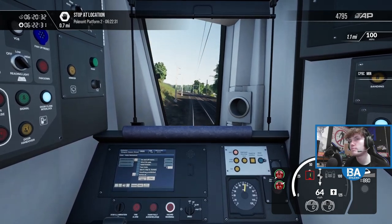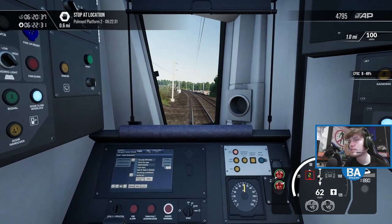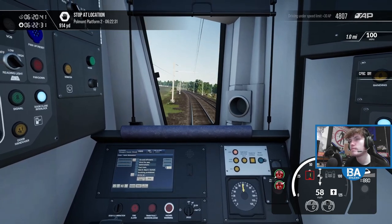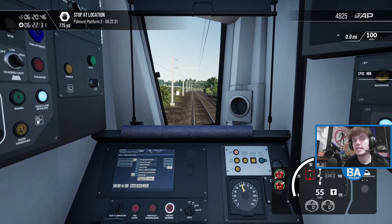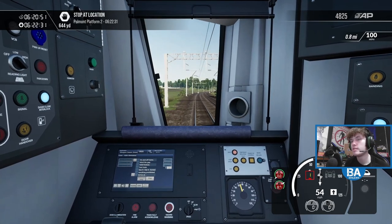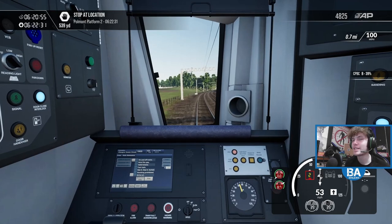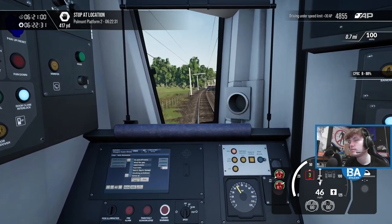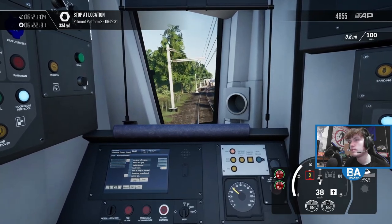Alright, let's try not to come into the station too quick — this one might have markers, so let's be a bit more sensible. Well, I suppose we've tested it now — you can come into the station on this train at about 40 miles an hour and it'll be alright. So this is Polmont — that's probably not how you say it, but I apologise to any Scottish people here.